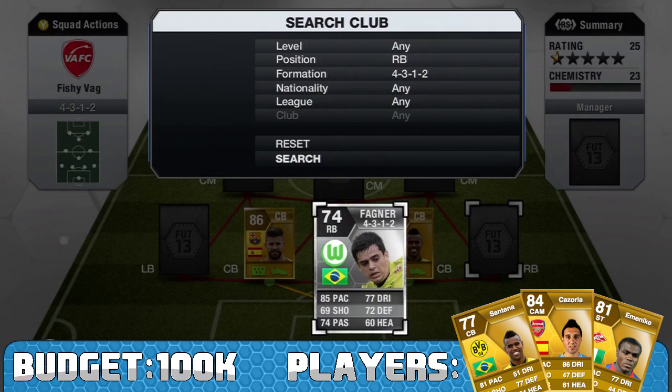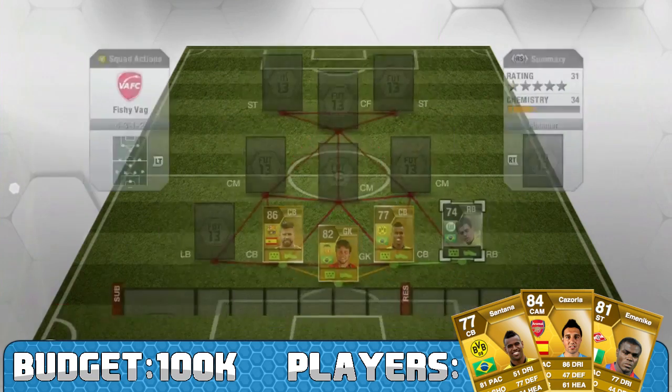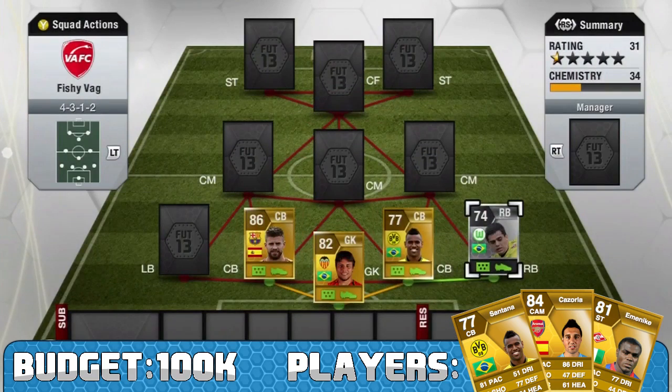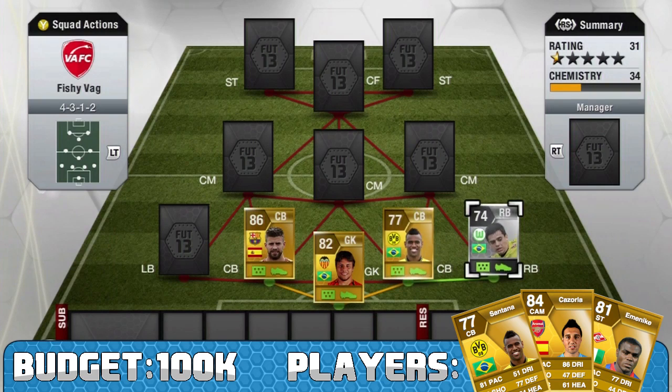Right back, I've got Fagner - a bit of a weird name, but he's got 85 pace, 69 shooting, 74 passing, 77 dribbling, 72 defending and 60 heading. His 85 pace is basically the only stat that matters though. He's got three star skills, which is all right, and he's a very very solid silver Brazilian right back. There are quite a few expensive ones - obviously you can go and get Caçapa - but this guy played very well for me.